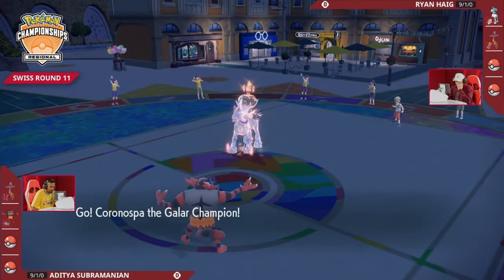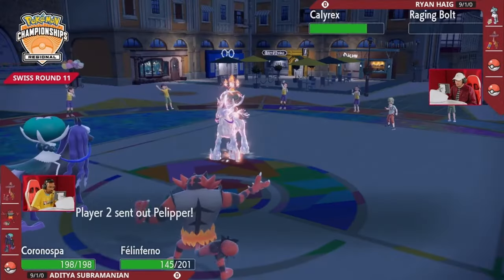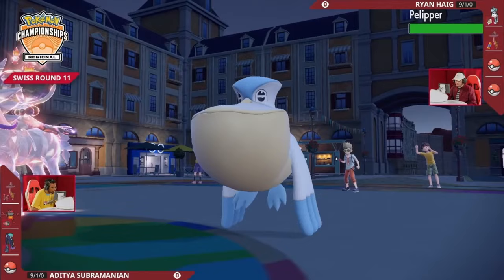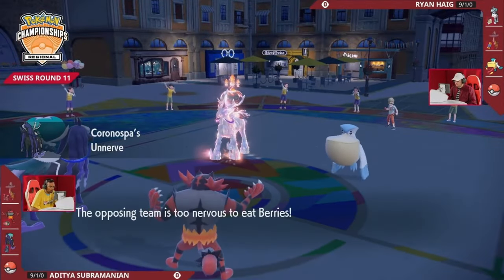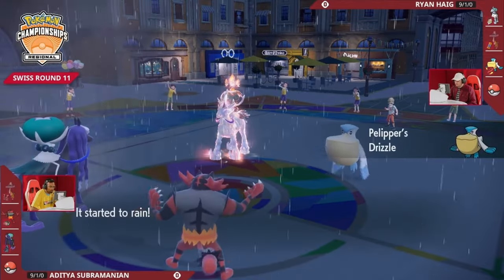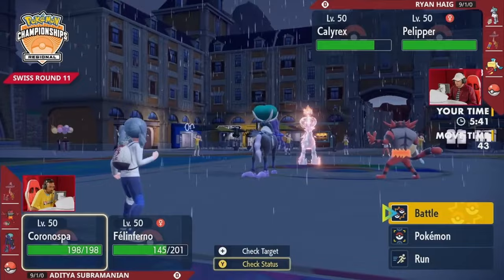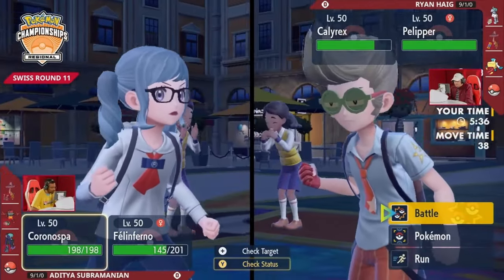That's a big trade for Ryan — he hardly takes any damage and gets the attack boost. But losing that Clear Amulet means there's a potential of an intimidate drop into that slot. The Raging Bolt going down on Ryan's end gives way for Pelipper to hit the field — a Pokémon with access to Wide Guard. That Wide Guard can make sure something like Calyrex Shadow Rider on Adi's end has to start playing games, because Astral Barrage would deal a good amount of damage to both Pokémon.